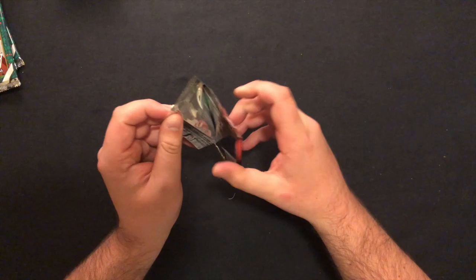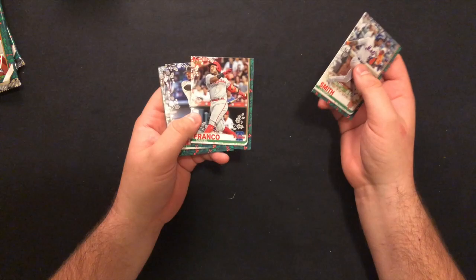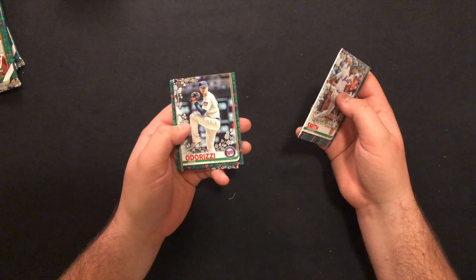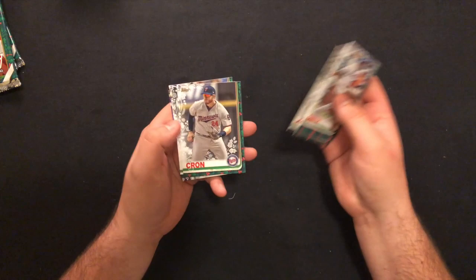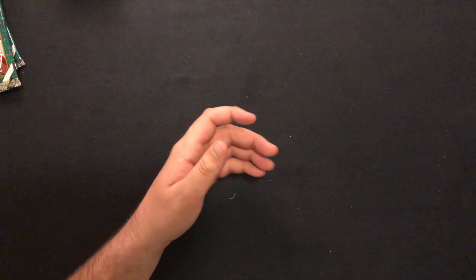Still looking for a hit, still looking for a Vladdy or a Tatis rookie. Pack next: Dominic Smith, Michael Franco, Eloy rookie — haven't hit him yet, that's a nice card. Clint Frazier — they need to trade him, he has zero opportunity to play there. Adam Jones, playing in Japan now I believe, CJ Crone, Gleyber Torres with the cup, Kris Bryant base, and Jorge Soler. Still looking for that hit.